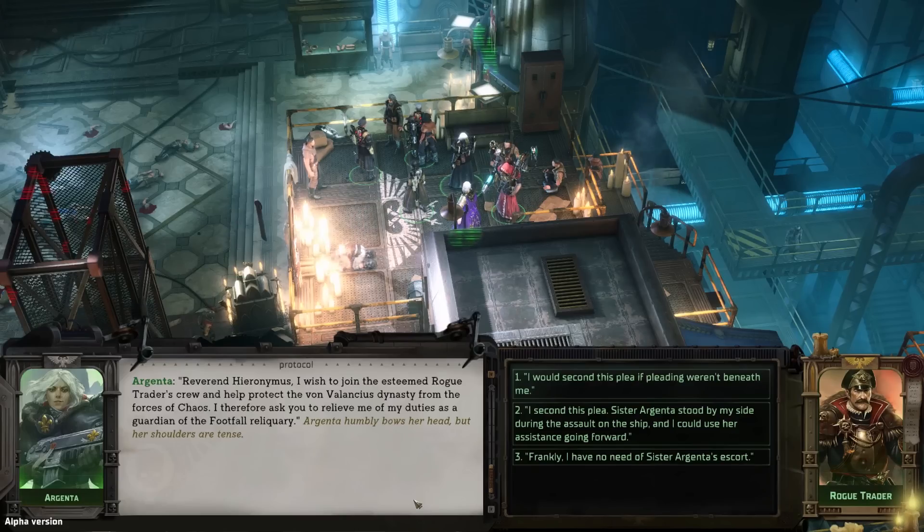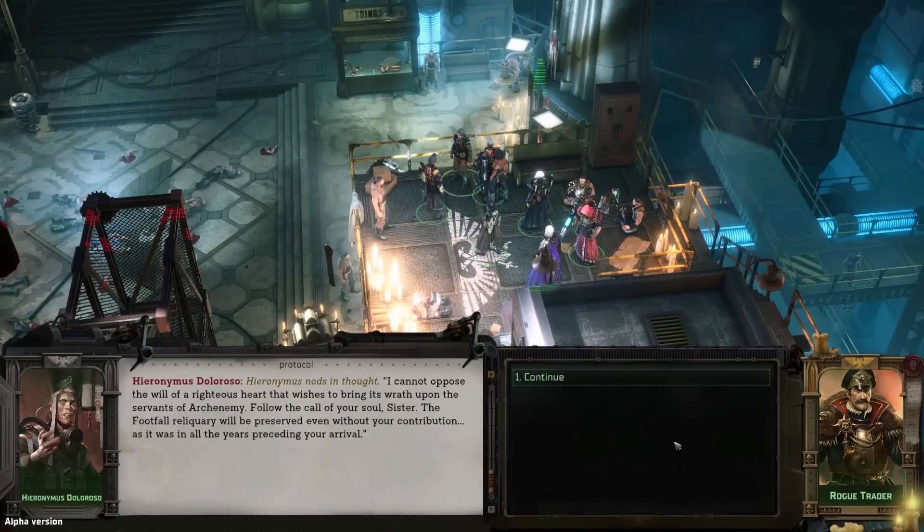Argenta formally addresses Reverend Hieronymus: 'I wish to join the esteemed rogue trader's crew and help protect the von Valancius dynasty from the forces of chaos. I therefore ask you to relieve me of my duties as guardian of the Footfall reliquary.' She bows her head humbly, but her shoulders are tense. We second this, noting that Sister Argenta stood by our side during the assault on the ship. Hieronymus nods: 'I cannot oppose the will of a righteous heart. Follow the call of your soul, sister. The Footfall reliquary will be preserved even without your contribution.'